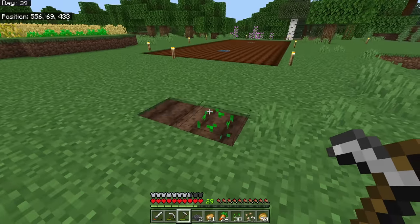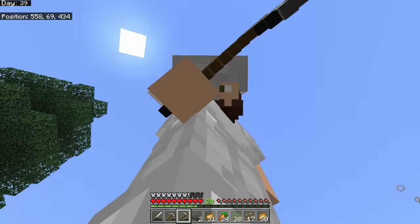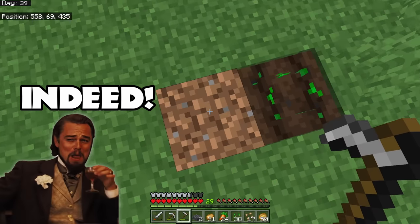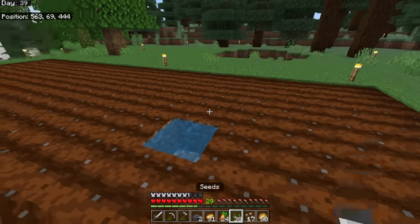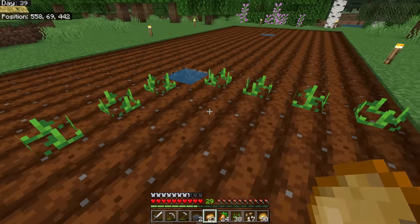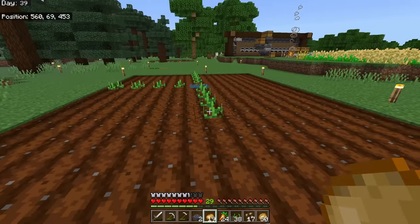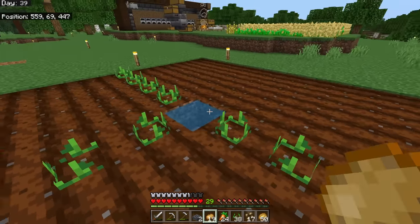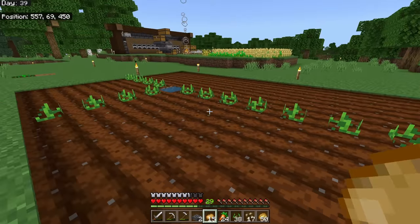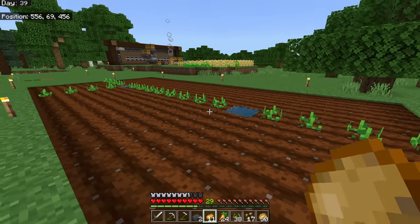If you have farmland in an area that's not hydrated — meaning it's not by water — eventually that farmland will disappear. Farmland can hydrate out four blocks in each direction, so we use these potatoes to measure: one, two, three, four in each direction in a big square.